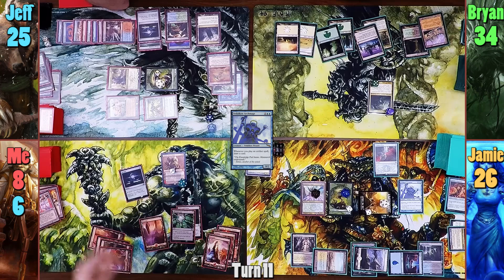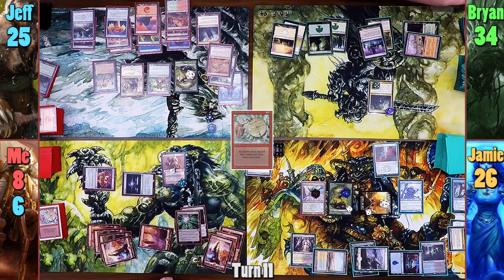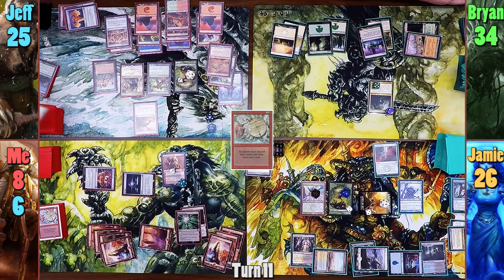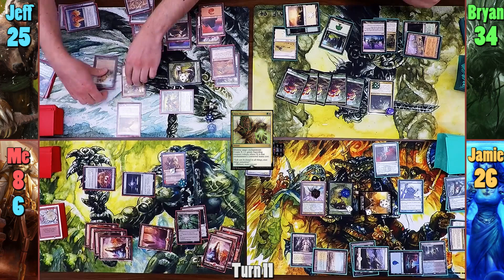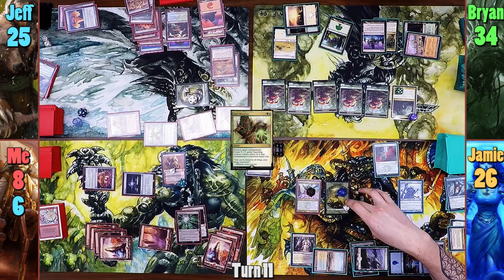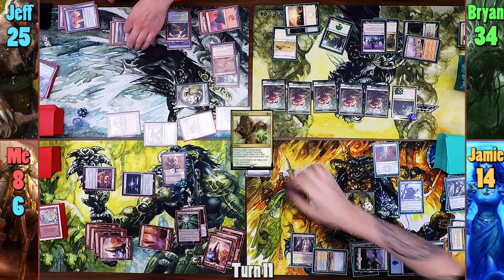Jeff realizes he should have revealed what he drew and flops it onto the table. Jeff plays a Mountain off the top and his plants gain another +1/+1 counter. He then casts his own Steel Hellkite and reveals a Xenagos off the top. With the Hellkite still on the stack, Brian casts Aura Mutation to destroy Jeff's Future Sight and gains 5 Saproling tokens. Moving to combat, Jeff swings everything at Jameson. Jameson blocks the Avenger with one of his plants, three of his plants block three of Jeff's, and one plant blocks Genesis while another blocks Surak. With the blockers declared, Jeff regenerates his Avenger and deals 12. With the Steel Hellkite's on-damage trigger, Jeff pays enough to destroy the Avenger slash Progenitor Mimic.